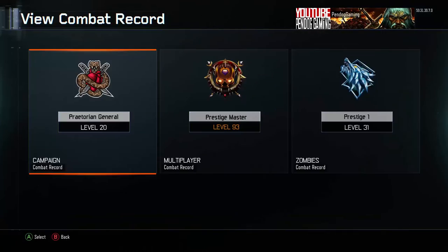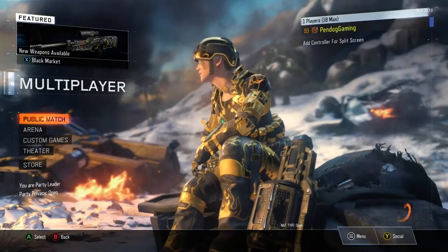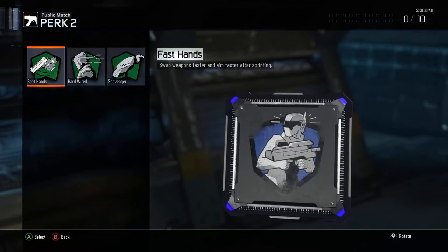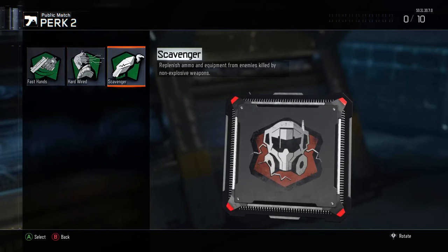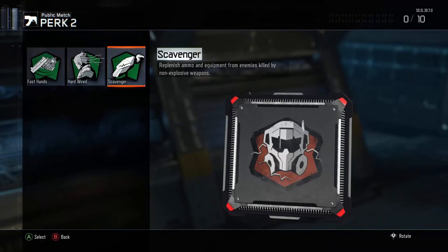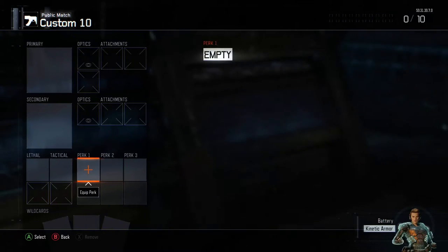Once you've done that, go over to Public Match and click on it — it's easy. Go to the last class, then go to Perk 2. As you can see, you don't have all the perks and they're kind of glitched — Dead Silence and Tactical Mask are glitched. That's when you know you did the glitch right.